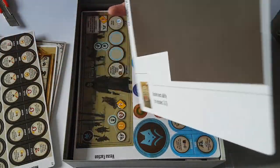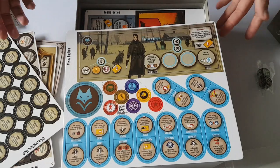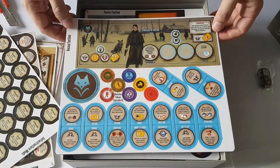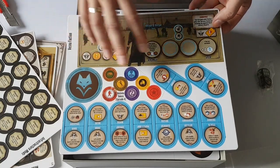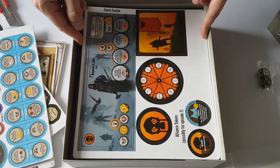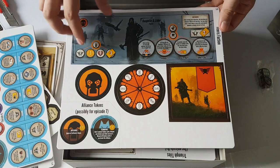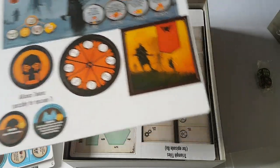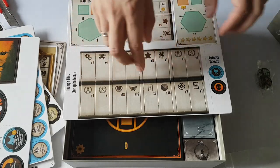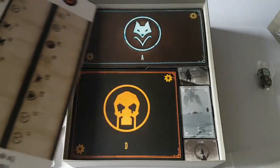And we get some new factions. We have the Vesna faction — Vesna is actually a girl's name in Croatia, very interesting. They have some fox-like abilities and a nice teal color, definitely nice-looking teal color, with a bunch of different tokens and whatnot. And then we have the Fenris faction — the Rise of Fenris — they have a grayish-orange combination and you get their power dials. That's really, really nice. And then you have these single triumph tiles that you can use each episode, each game.